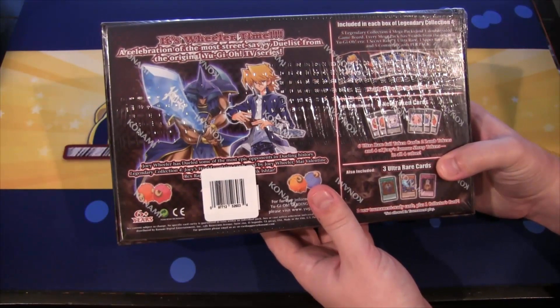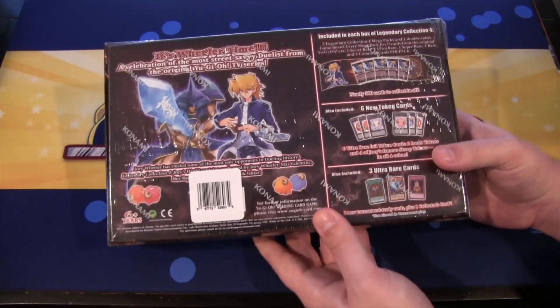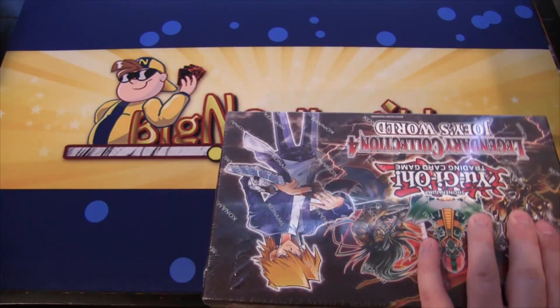In this box you get a bunch of token cards, five packs of the mega pack for Joey, a game board, and some different promo cards too. So let's go ahead and open one of these up and see what we get.